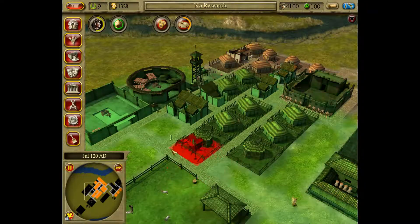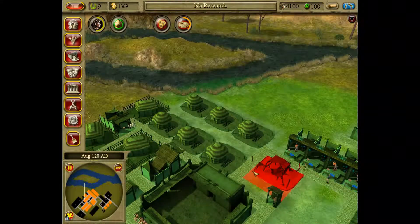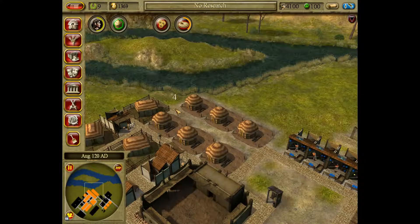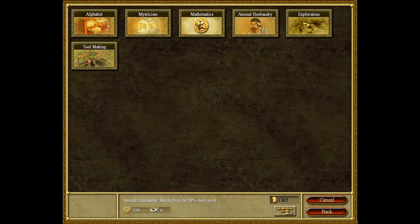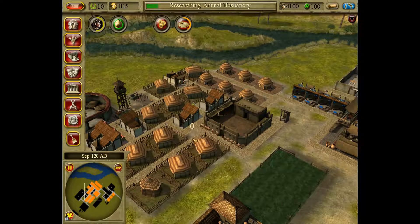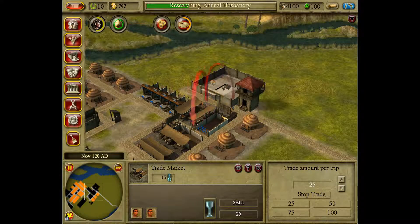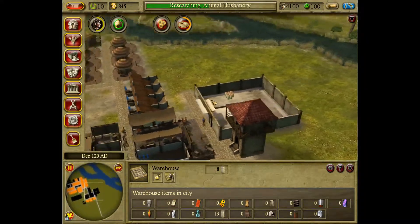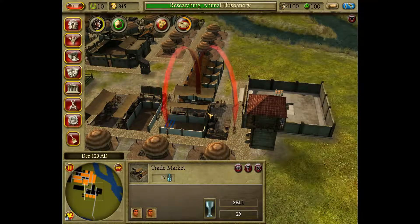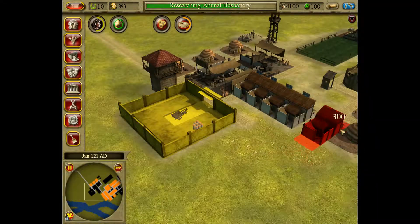We could probably put down more houses. We're gonna rip all of this up and rebuild it later. Animal husbandry - get that going. We need even more glassblowers. We do have to work on the population here soon.